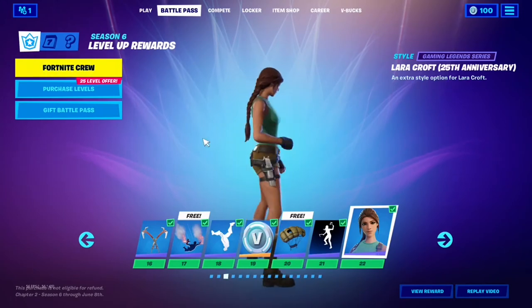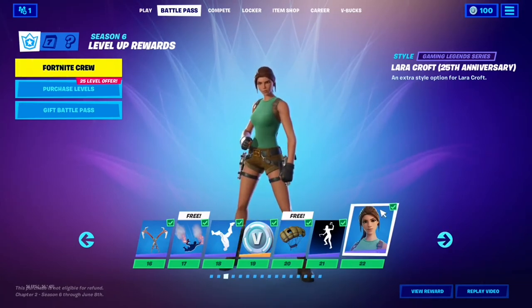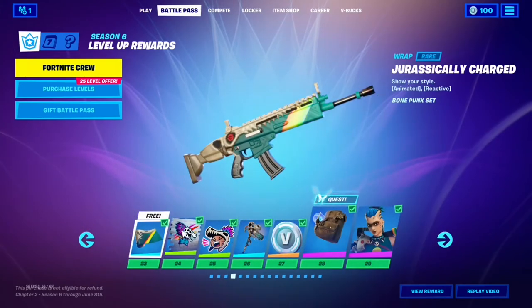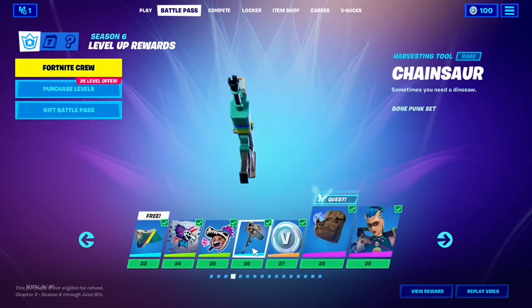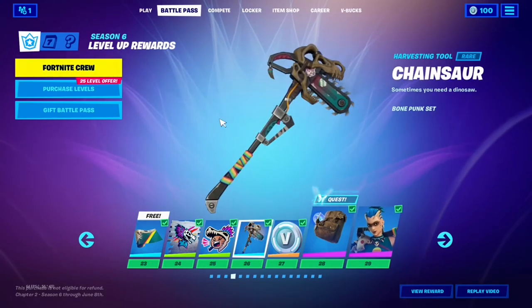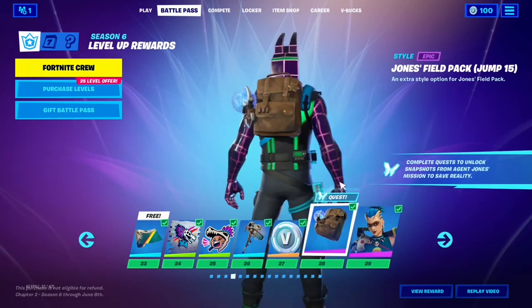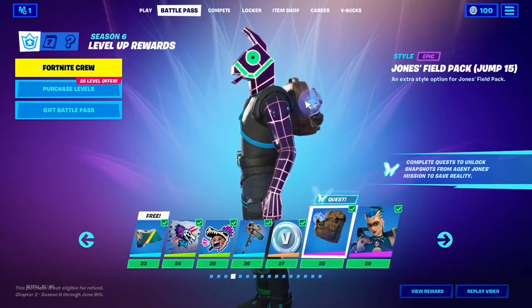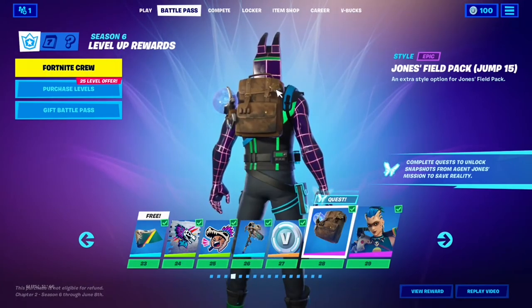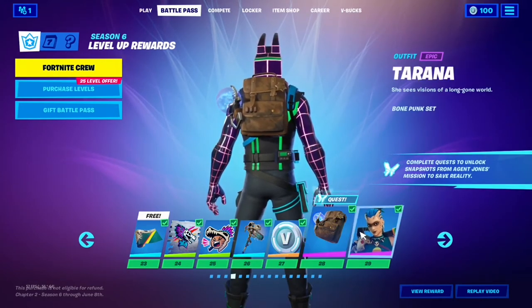Lara Croft 25th Anniversary — like I was saying, this doesn't remind me of Tomb Raider. That's why I prefer the first skin, because I like the Tomb Raider. Tyranna's Wrap. Tyranna's Harvesting Tool, which is a chainsaw — I hate the sound of this pickaxe; it's like a roar with a chainsaw vrr. It looks sick though. Back to the Jones spec: an extra style, the Rift Gun is a little more destabilized, there's a Poncho, there's a Sheriff badge — these are all things from last season's battle pass skins.